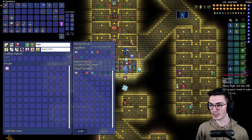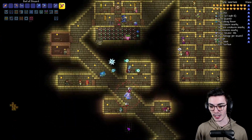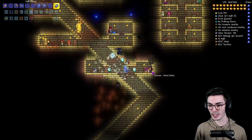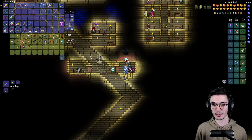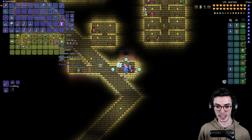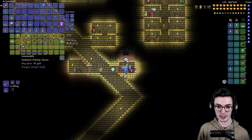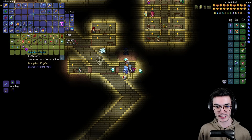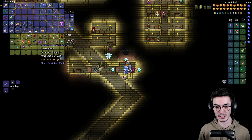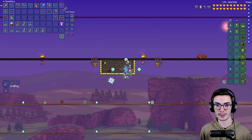So we have Fish Run Wings on. We literally only need Betsy's Wings! I'm actually going to spawn her in — it's actually cheaper than buying the bag. There's the Dragon Egg — summons Betsy. Perfect. What a great start to the episode.